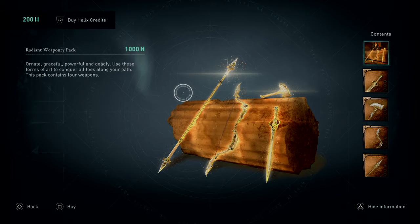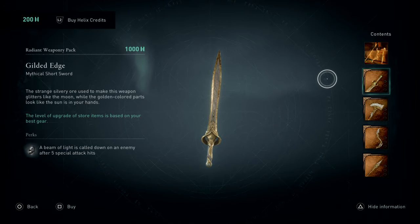Ornate, graceful, powerful and deadly — use these forms of art to conquer all foes along your path. Cheese, this looks cold though. Start us off with the first weapon: we have a mythical short sword.